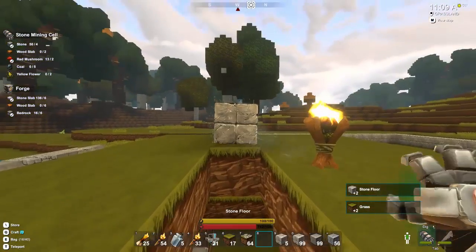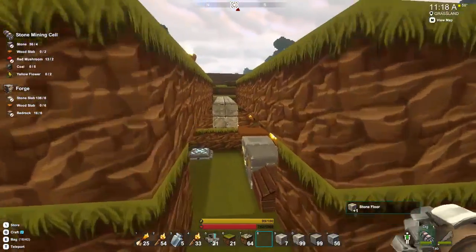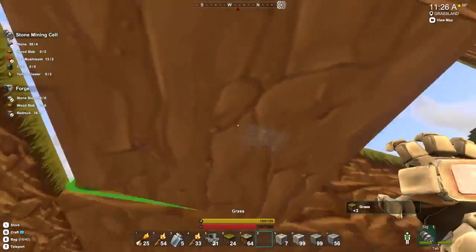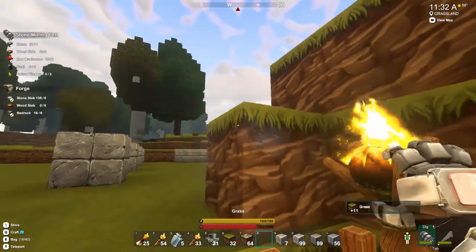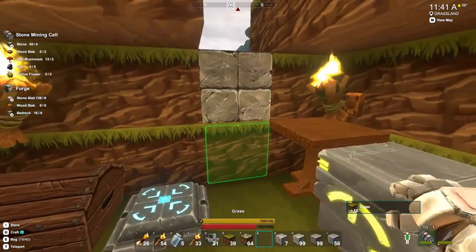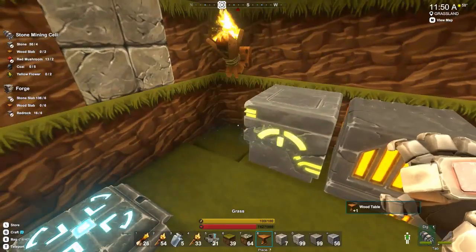Those nighttime piggies are going to be able to find me now, but that's how it's got to be. I've got to move all this stuff. Let's start with this roof, let's get this out of the way - otherwise I might end up bricking myself in, which would be bad. I need this grass because I've got to fill in this gap underneath here. Let's pick all these up and get them moved as well.